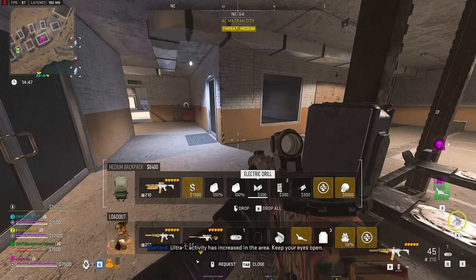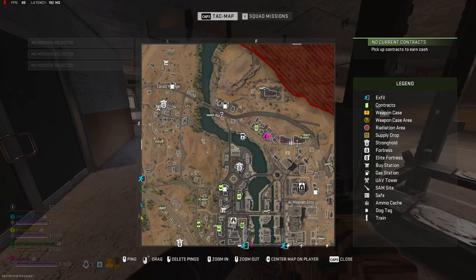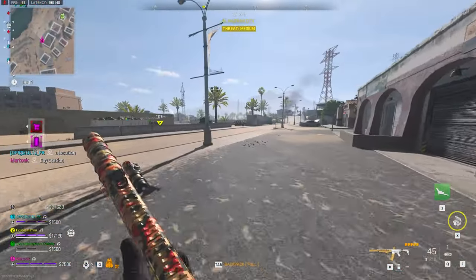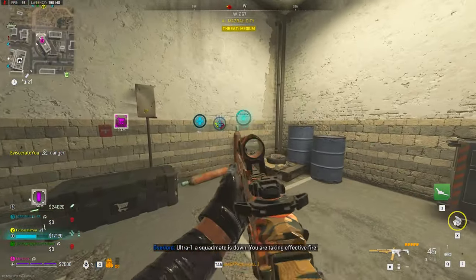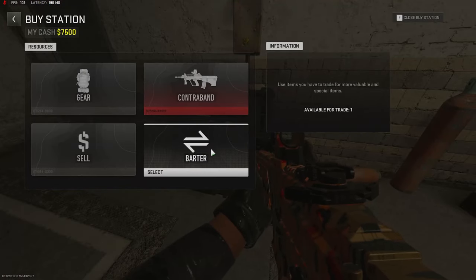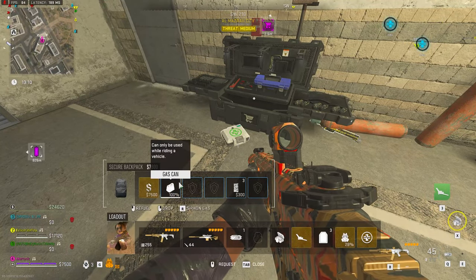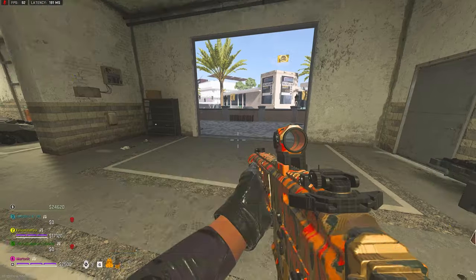We've got everything we need: two gas cans, two electric drills, and also the gold skull. So let's head to a buy station. There's one over here. We'll go craft this secure backpack - we are 15 minutes away from the buy station. Both my teammates are already dead - that's not good. Secure backpacks - there we go! The secure backpack doesn't have many slots, which kind of sucks, but oh well.